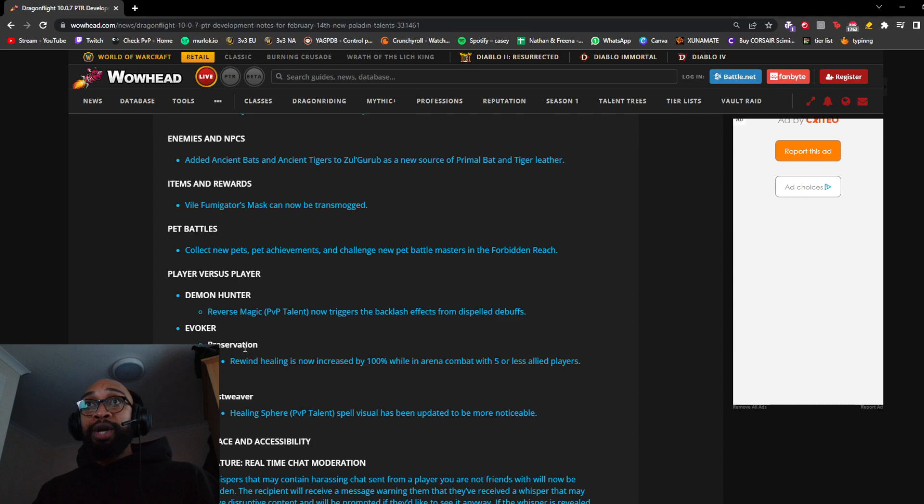Evoker Preservation PvP: Rewind healing is now increased by 100% while in arena combat with 5 or fewer allied players. I've heard Rewind doesn't heal for much, so this could be a very nice buff to make it feel like an actual meaningful cooldown. Monk: Healing Sphere PvP talent spell visual has been updated to be more noticeable.